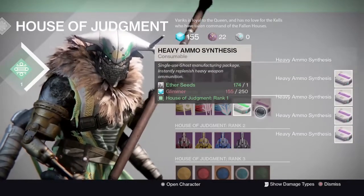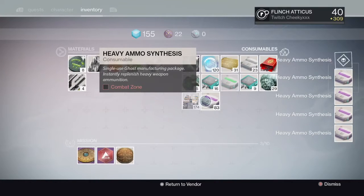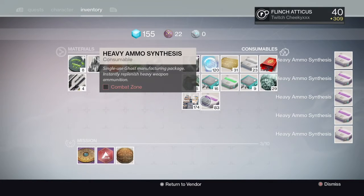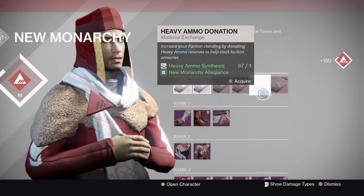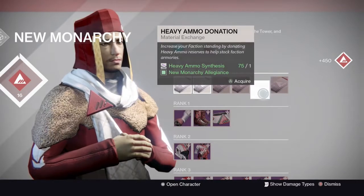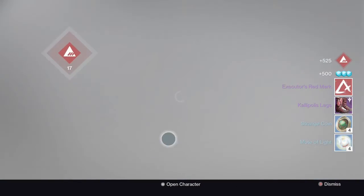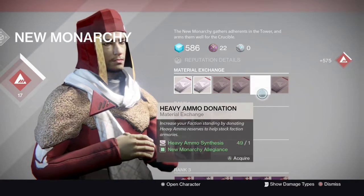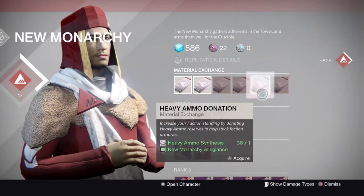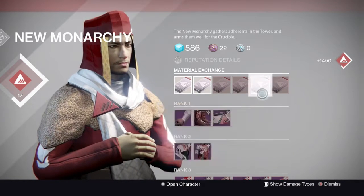Bear in mind, this method does give you strange coins, motes of light, legendary marks, and obviously weapons and armor, shaders, ships, etc. You want to head off and start trading in all of your heavy ammo synths. You can also buy heavy ammo synths off Xur. I traded in one package and there's a return of four strange coins and four motes of light per — about 90 heavy ammo synths. So if you can get about 20,000 glimmer, you can rank up once.